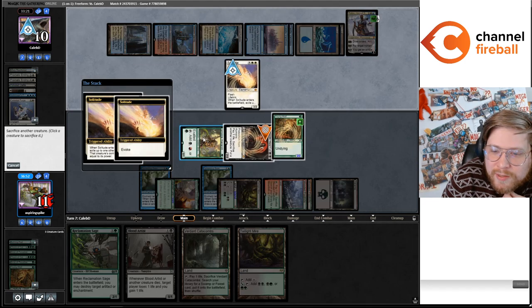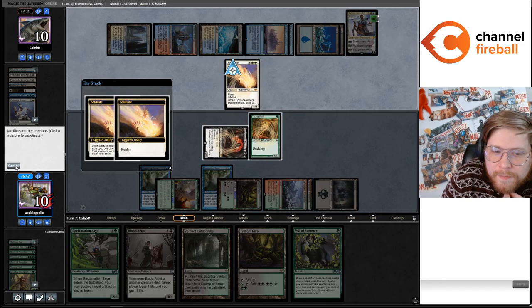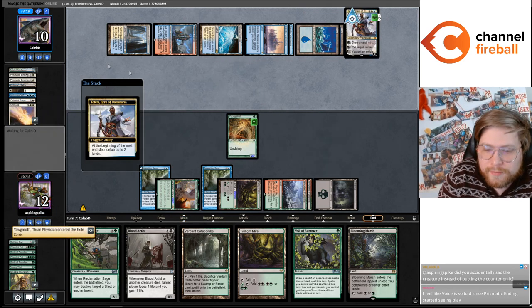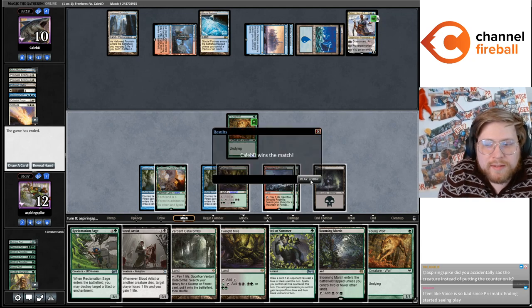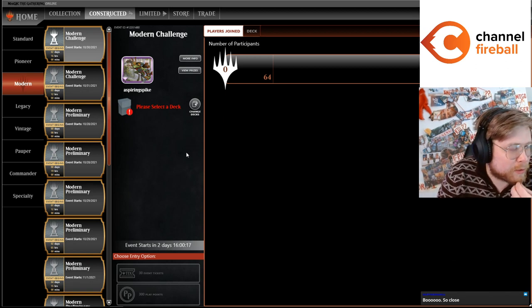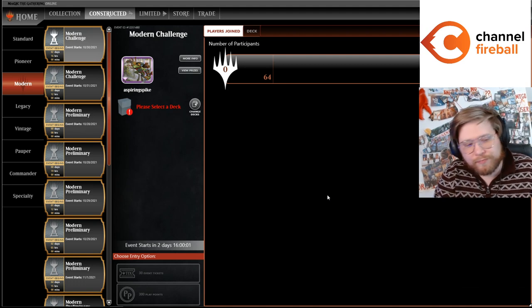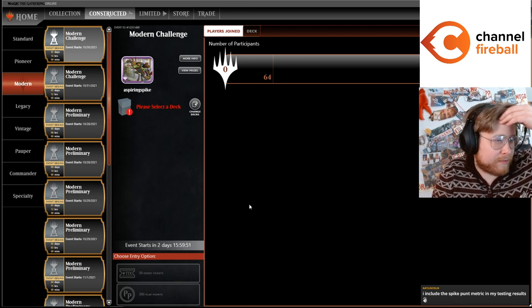You guys can maybe try to figure out in your heads how this game would look if I had the extra cards in hand. Sorry for throwing. My hand just doesn't do anything. Maybe that game's a little different if I draw 10 more cards, but my hand was pretty bad — just Young Wolf, Blood Artist, Veil of Summer, and like four lands. I had a Counterspell but that was about it, so I was a little reliant on Teferi to continue feeding me gas. Maybe a preemptive concession.